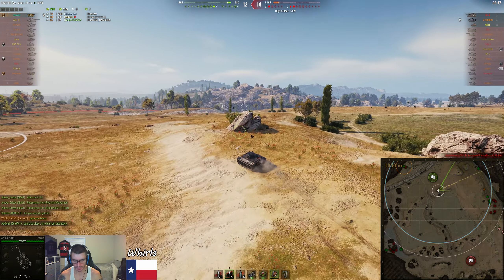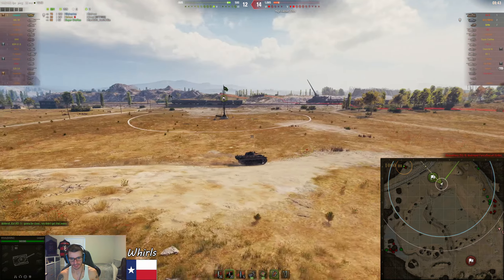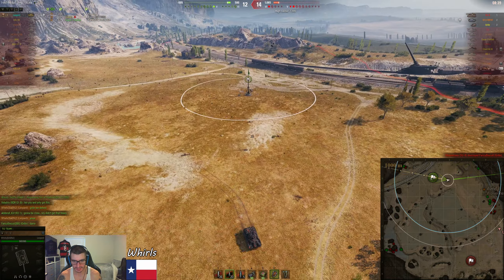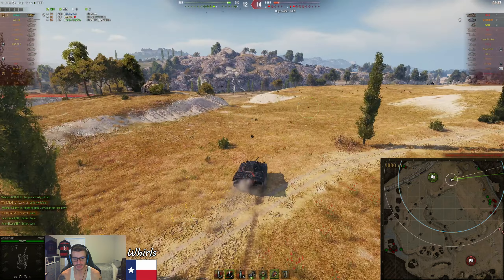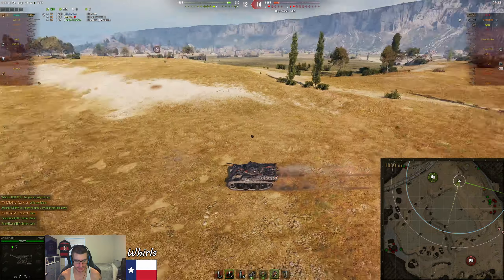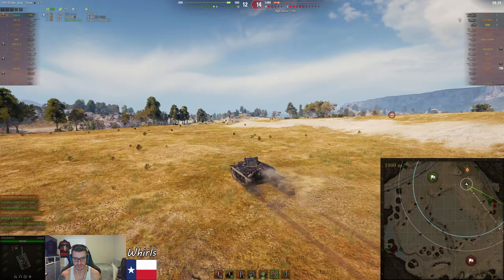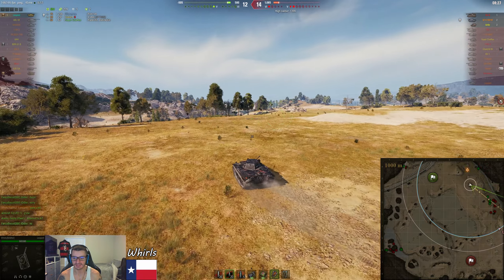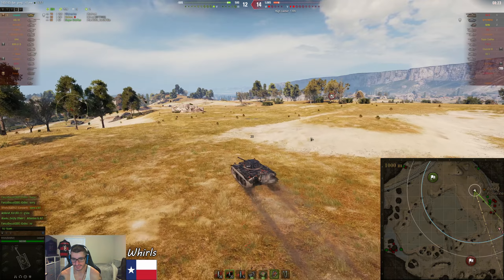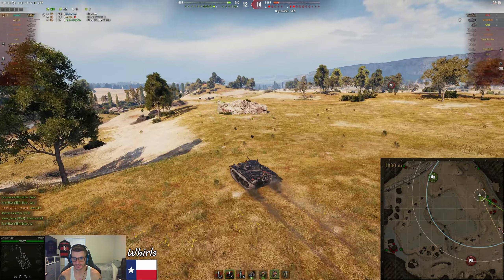In a situation like this, we defend. Now we really have to defend, because the Gorilla went over and knocked down a tree. I said, were you spotted? I highly doubt you were, because I probably would have lit something back here. And he said, no, I wasn't — I knocked down a tree. So one of the arties basically blind fired and they killed him. So now it's just me against two arties and the M10.